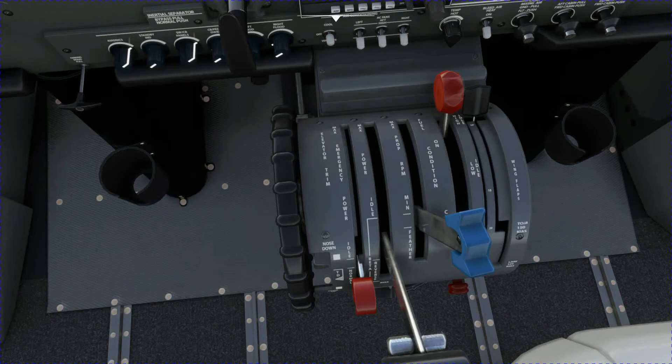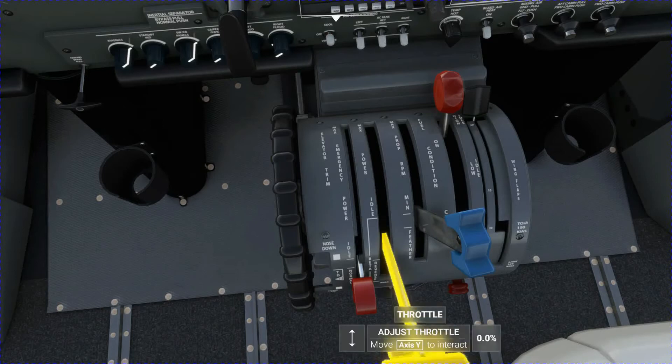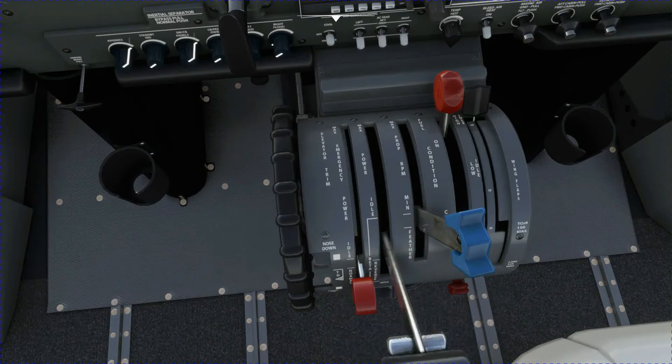It looks like the throttle's in reverse, but it's not. It doesn't show reverse, unfortunately. What I've done — that's another topic — but I've set up throttle reverse. On my throttle quadrant, I have the throttle set up so if I take it down to the bottom momentarily, it throws it into reverse.